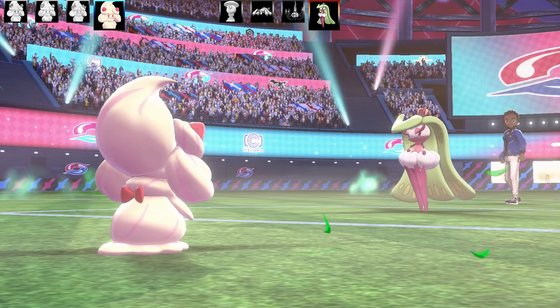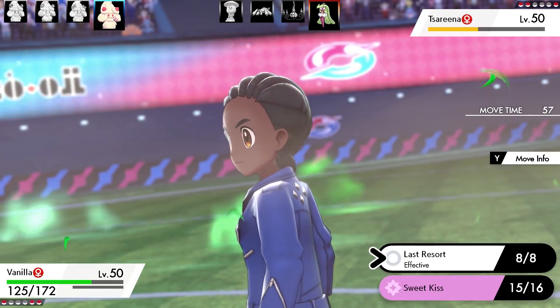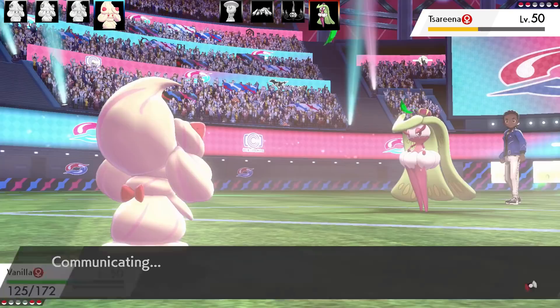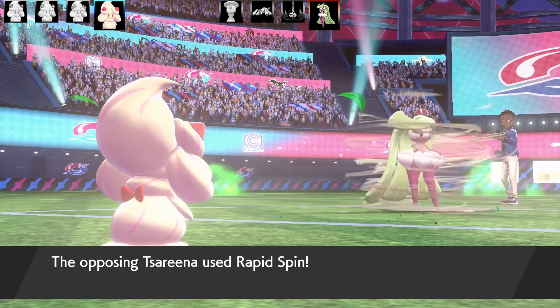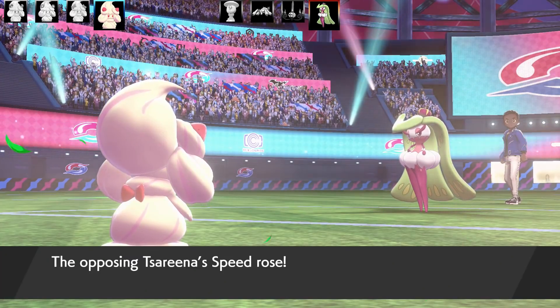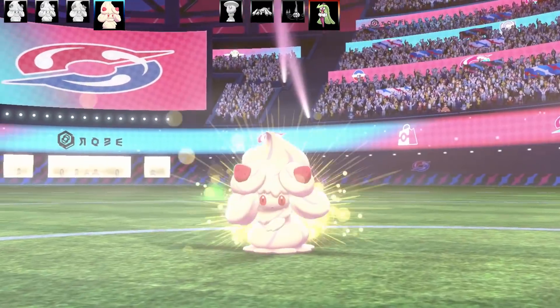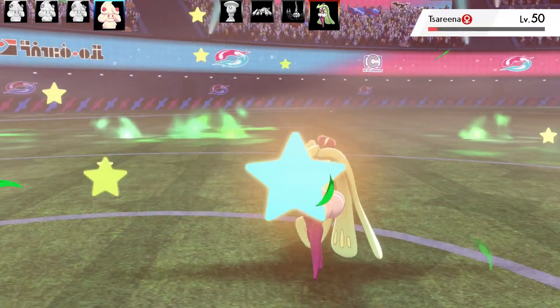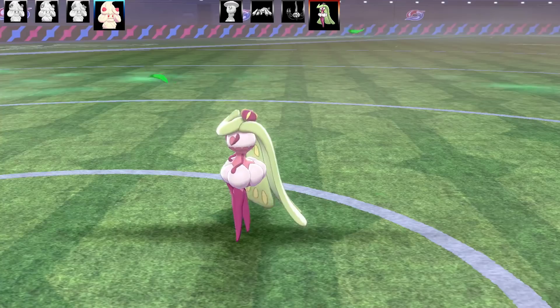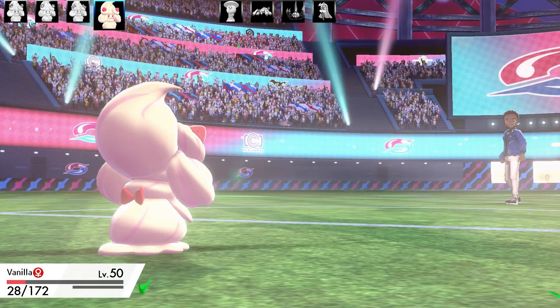They try to disrespect me with Rapid Spin and it nearly takes me out, but I live. I can go for Last Resort, and Last Resort is actually enough to take out Tsareena. They must be so salty — they tried to Rapid Spin sweep me.